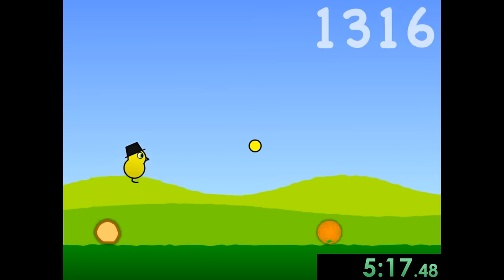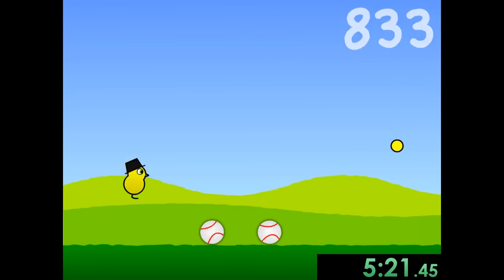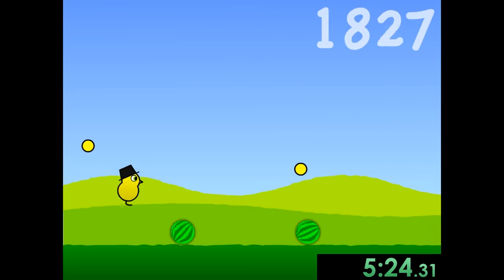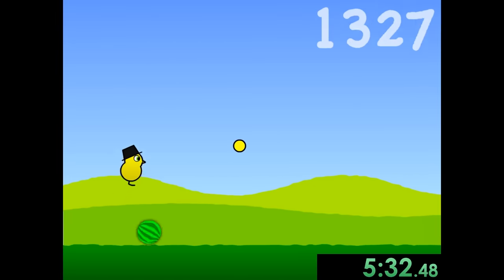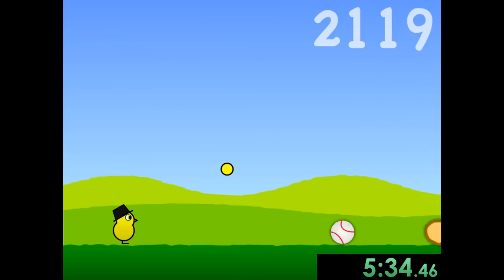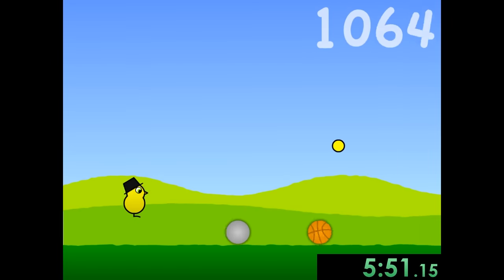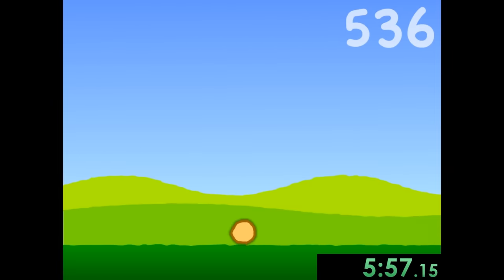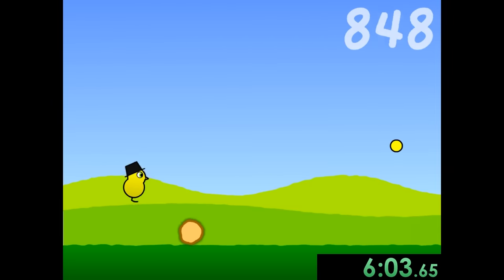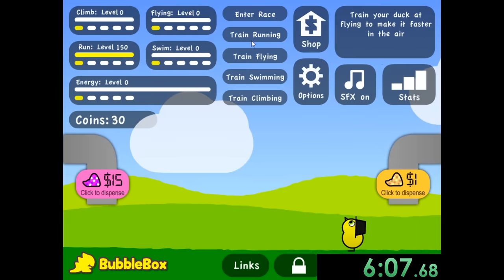We want to get up to level 150, which is the max level for running. We're going to want to do that for every single stat except for climbing — you just don't have to for climbing, which is great because climbing is the one that takes the longest. So only having to go up to about level 90 for climbing is definitely nice. You can see the duck is like glitching out at this point, jumping forward. We're at 146, so close, but it just won't let me have an adequate run. 150 — thank you!